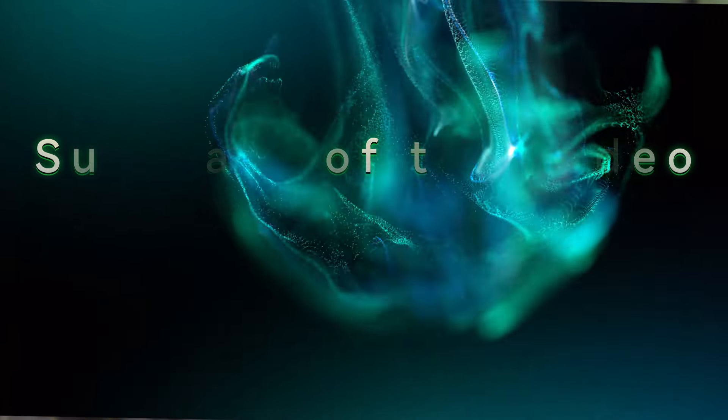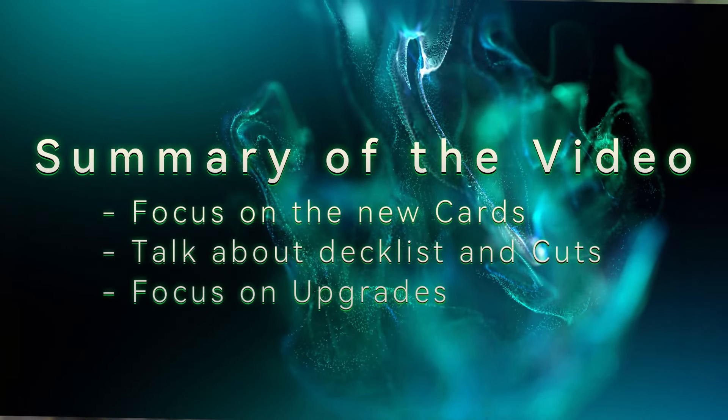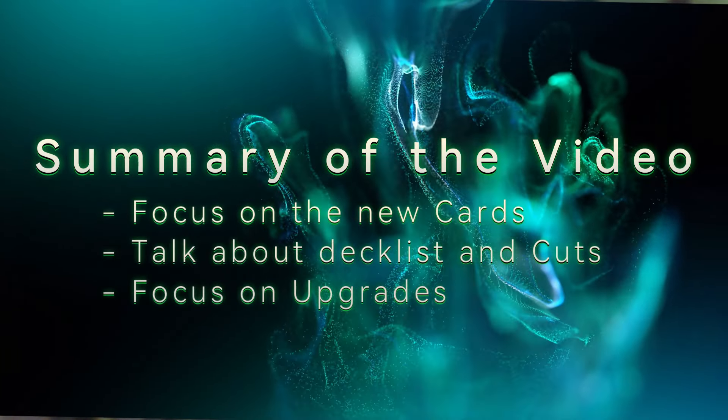I'm going to focus more on Omo in this deck upgrade. Usually this upgrade focuses on the new cards — I highlight about five cards that are great in the deck, then I focus on the whole deck list and show some cuts, and later I'll show some upgrades that I feel would make this deck a little better. So without further ado, let's get it started.